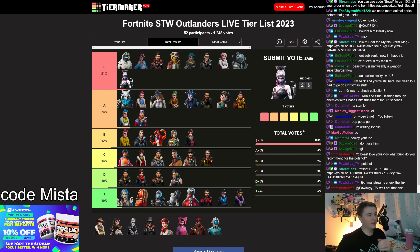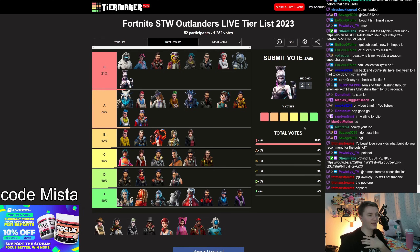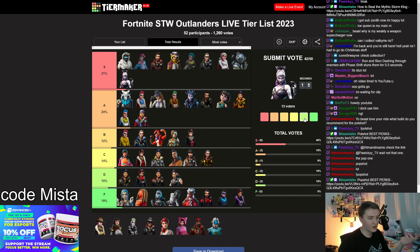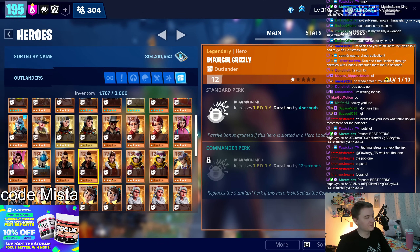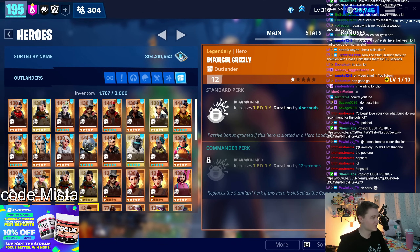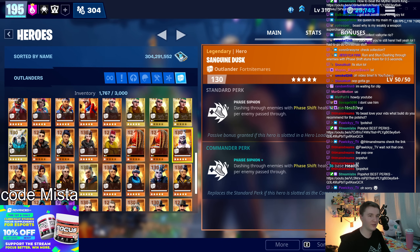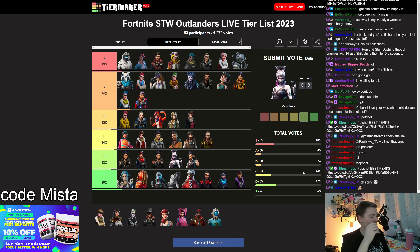Sanguine Dusk heals you when you phase shift through enemies. It's not that consistent of healing and you usually take damage in the process. D tier is a lot more fair. I think some inexperienced viewers on this broadcast were just guessing, and when someone trolled by putting her in S tier others followed suit.